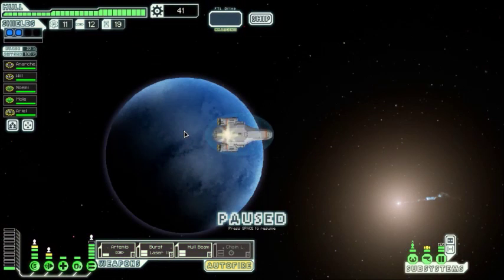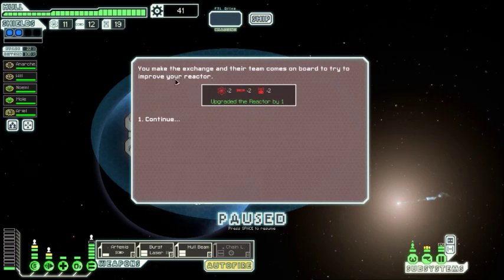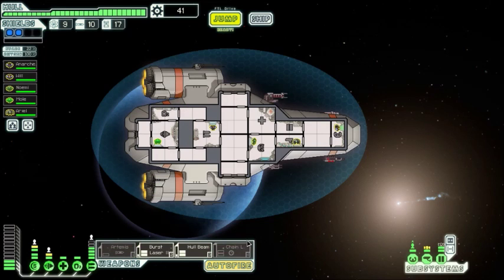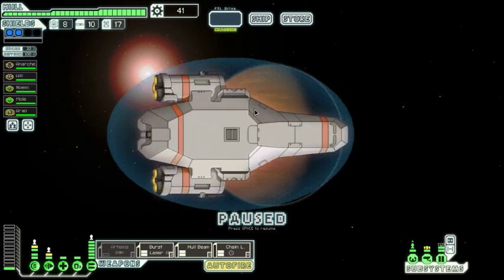You receive a message from a small convoy looking for military supplies — they're offering to improve your reactor in exchange. Why not? You make the exchange, their team comes aboard and upgrades your reactor. We lost two fuel, two missiles, and two drone parts, but we got an extra reactor power bar. We're not really using drone parts so that's fine.